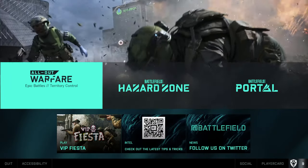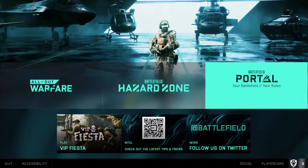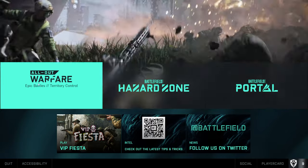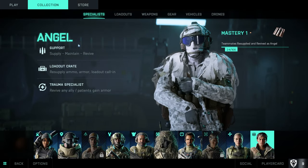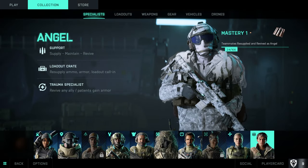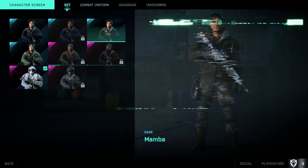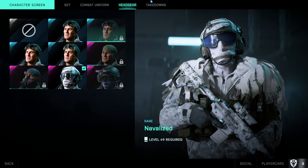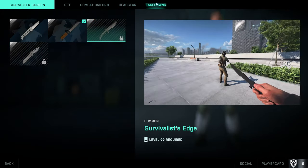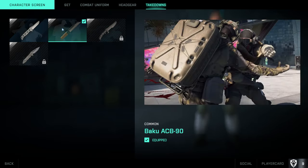For more customization you can click on All-Out Warfare, Battlefield Hazard Zone, or Battlefield Portal. All-Out Warfare and Hazard Zone take you to your Battlefield 2042 character — specifically your specialists. You can click on any specialist and customize them by set, or go directly to the uniform to remove headgear. You can also customize takedowns; if you pre-ordered and got the Gold edition, this is a different takedown from the default.